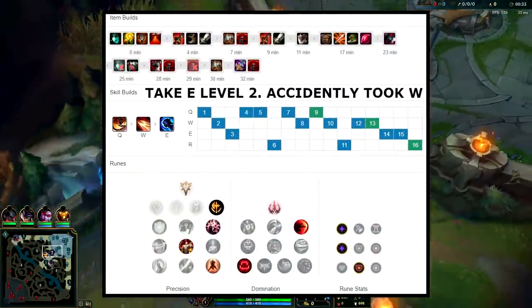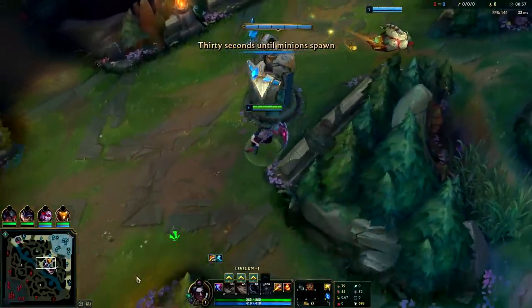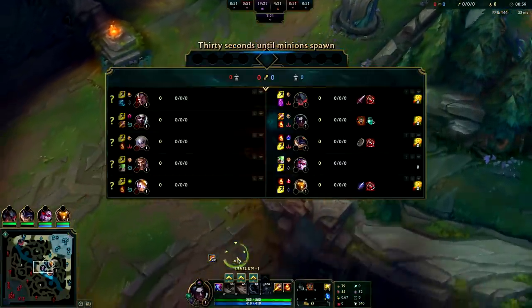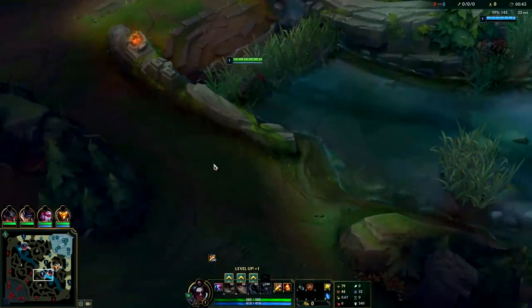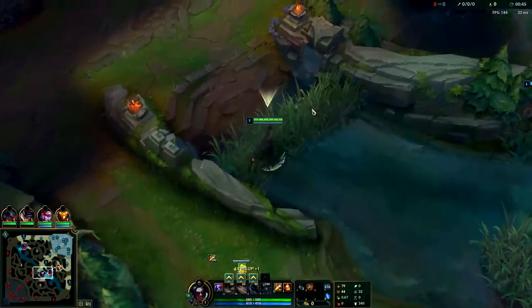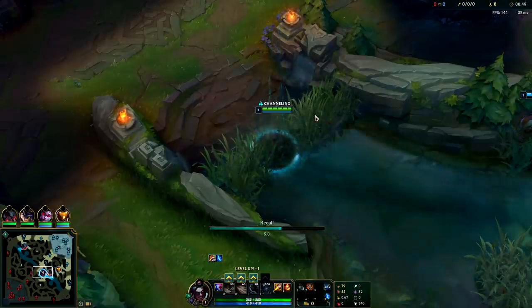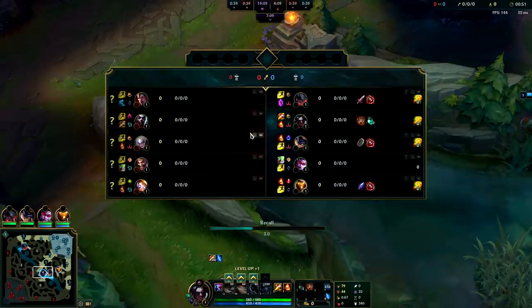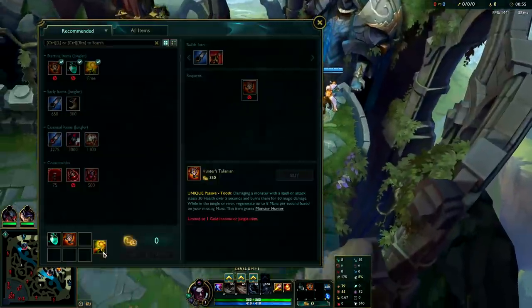Hey guys, it's Kingstix and I'm going to be showing you how to play Kayn jungle in Season 10 super consistently. First things first, when you're playing Kayn you need to decide whether you're going red or blue Kayn. Their whole team's melee except for Draven so I'm probably going to get stuck on red Kayn. Whenever you hit someone who's melee you get red essence, if you hit someone who's ranged you get blue essence. Most likely I'm going to be red Kayn, plus red Kayn eats melees alive.